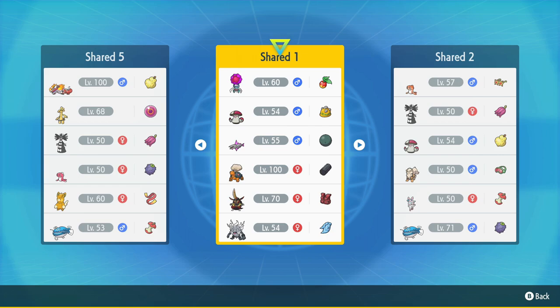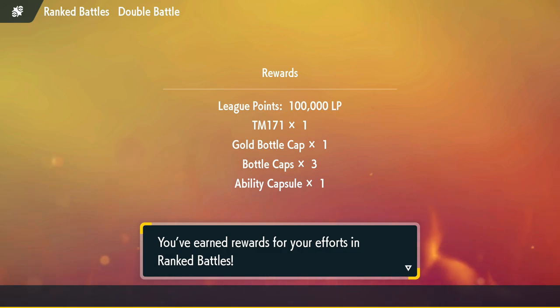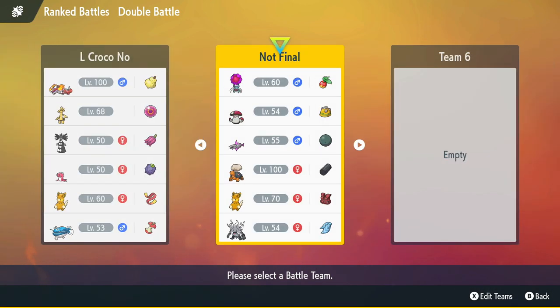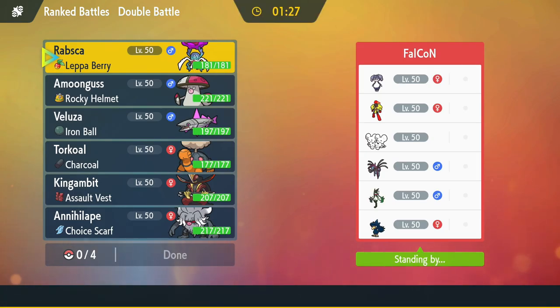We haven't reached Master Ball this season since it just reset. We're starting with an Ability Capsule — not great. By the way, the team on the rental is named 'Rip Dozo' — that's a bug in Scarlet and Violet. Speaking of bugs, the game thinks it's Season 3, which it is not. Hopefully we'll get some good battles.